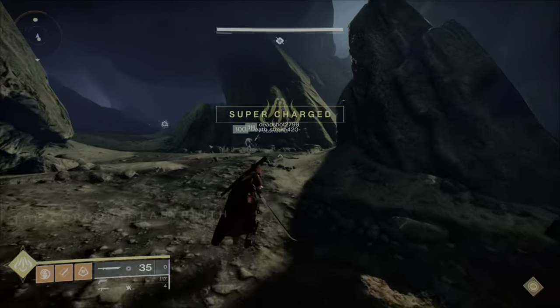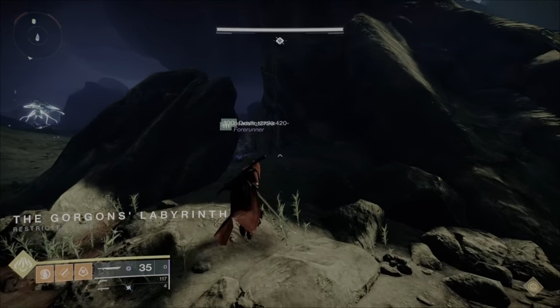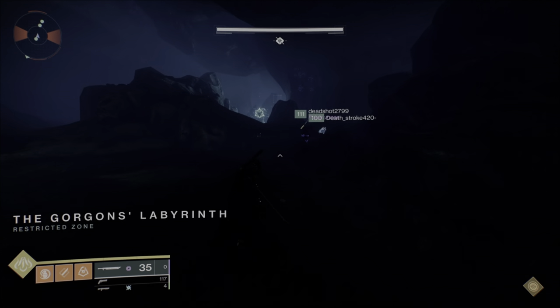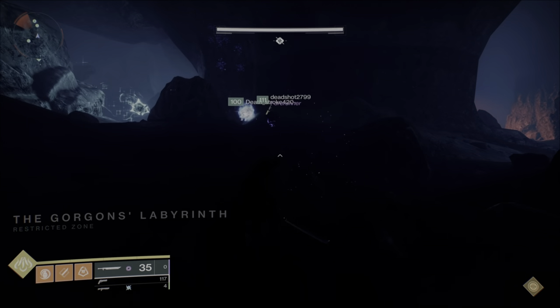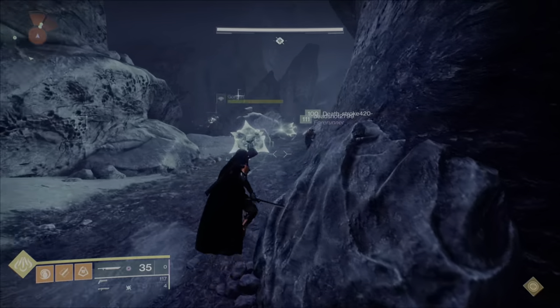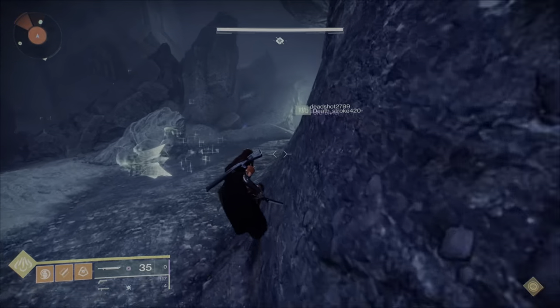You want to follow the route that I take on screen. You can run for a certain period of time until I get up to about this wall — I'll notify when I do. Right here on this wall, you want to stop running, start walking, and hug the wall.